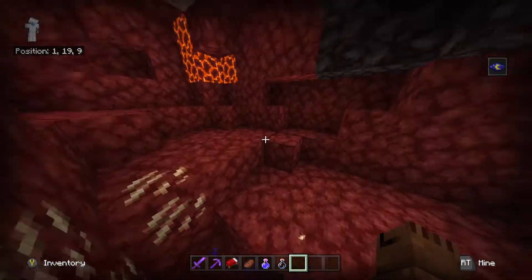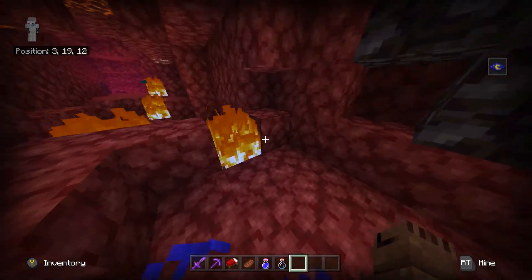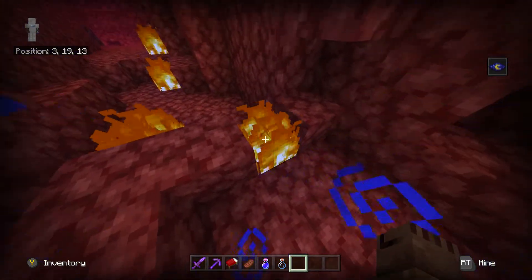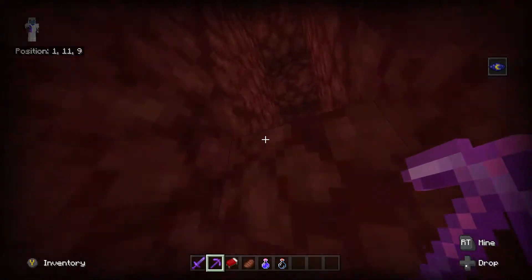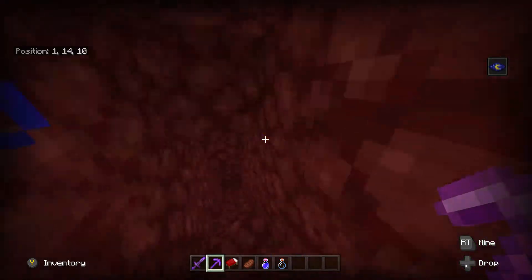By the way, I do not recommend building straight down — that's a very great example of what not to do, because you could fall into fire or even worse, lava. Almost fell right there. All right, we're at level 16, 15, 14.